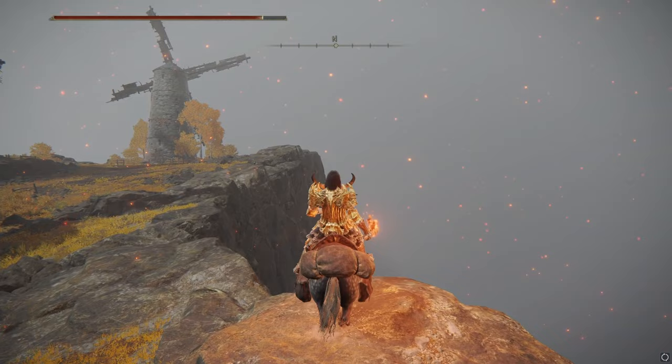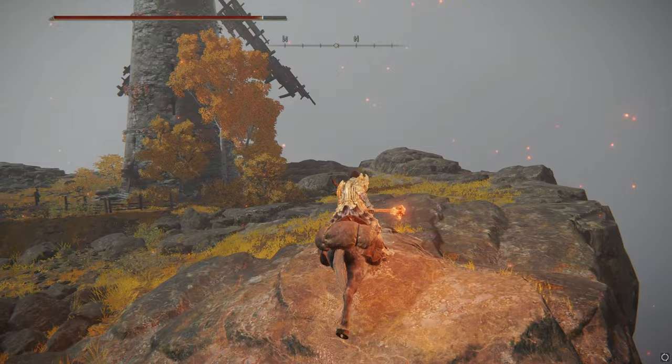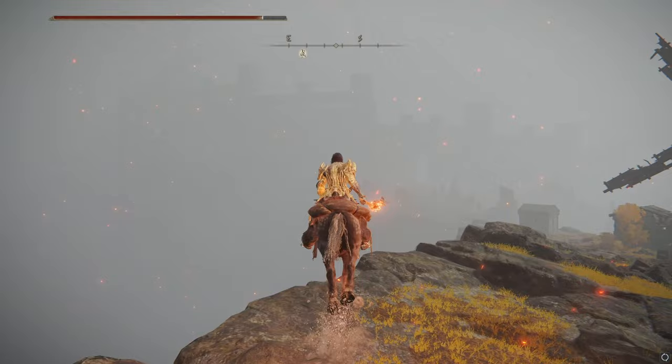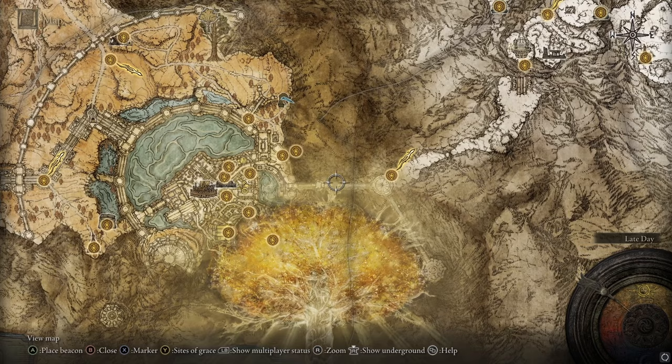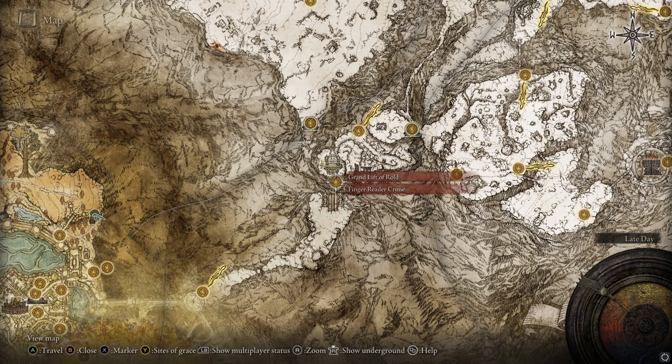Now go to the highest point of the area because you need a lot of height. You can go up but you can't go down. Go over and touch the highest point possible. Then go around the wall, past where the Draconic Tree Sentinel was, follow the wall along, and try to get over to the Forbidden Lands. You'll be able to reconnect onto the ledge there and find your way up into the Grand Lift of Rold.